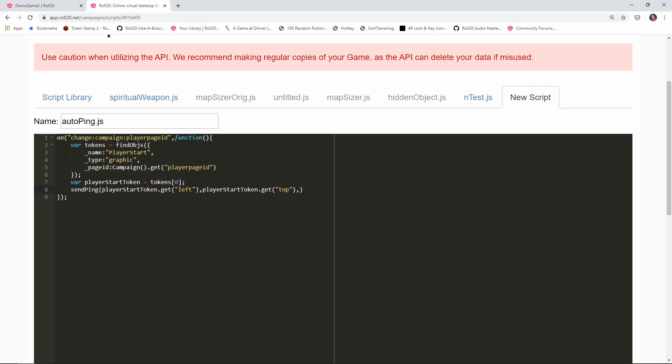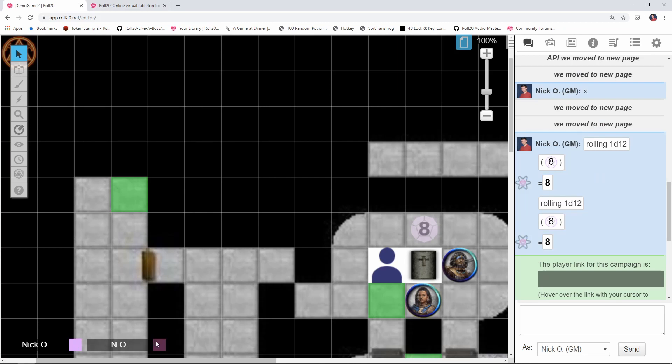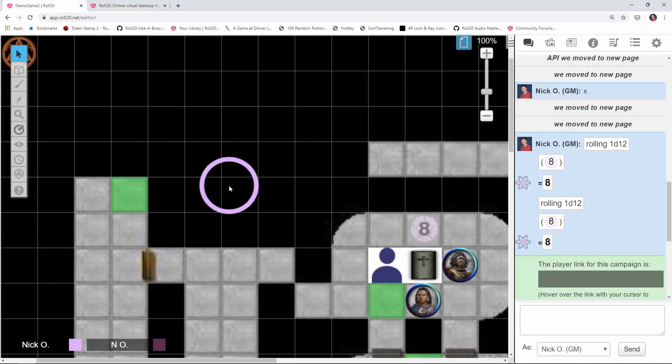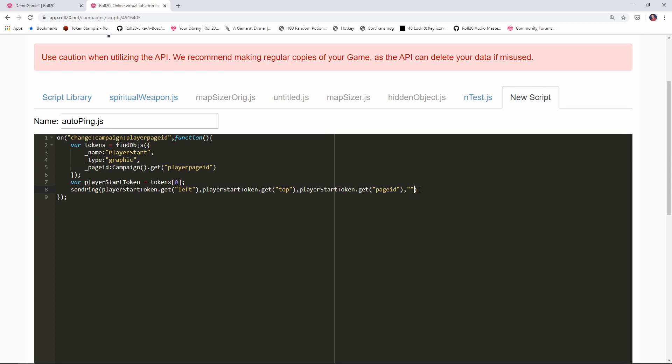We also need to say what page we're sending the ping on — that's playerStartToken.get("pageid"). The next parameter is the player ID whose color you want to use. All players have a color associated with them, and by passing a specific player ID you could use that player's color. If we just put empty quotes here, the ping will default to yellow — which is fine, I just want the ping to occur. I'll include a link to the Roll20 documentation in the description if you want to use a specific player's color. The final parameter is true, which means we're going to center the map on this ping location. If set to false, it would fire a ping but not move the player's view.